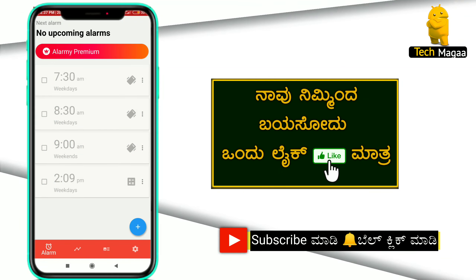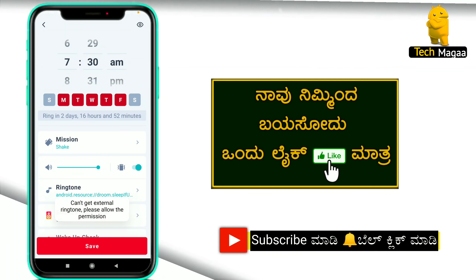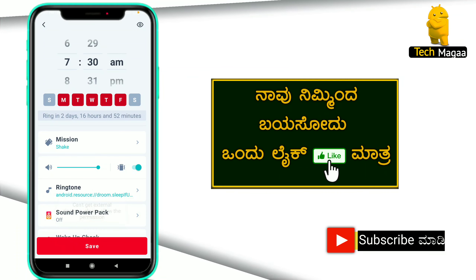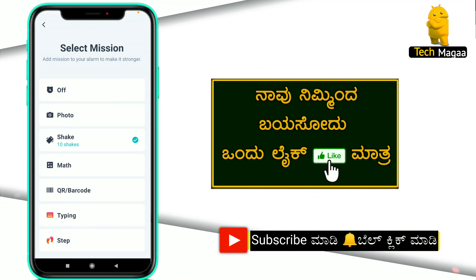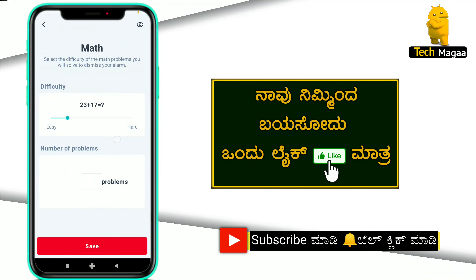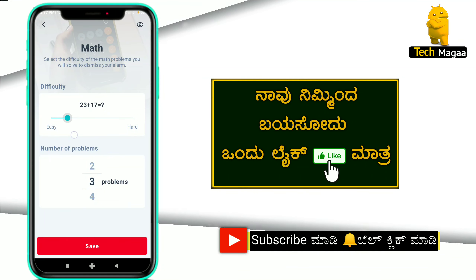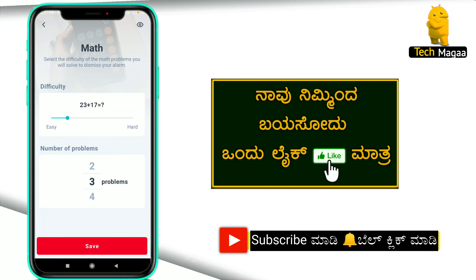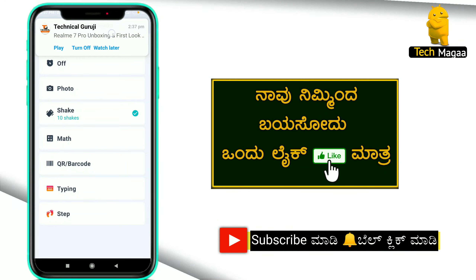If you want to set the time for 7:30 or 8:30, you can set the time for that. If you want to set the math problems, you can click on the max and type the max problems.